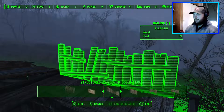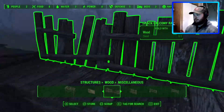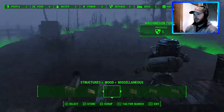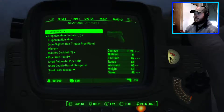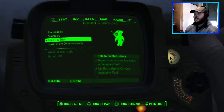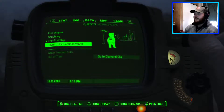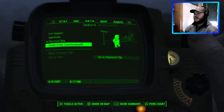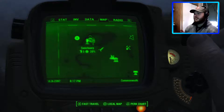I guess I'll put up a fence — or not. I'll just scrap it. That's good enough — it's only a small settlement. I still have to finish this quest, so I gotta go back and report to Patterson. Then I'll probably start making my trek to Boston. We'll just fast travel to Sanctuary.